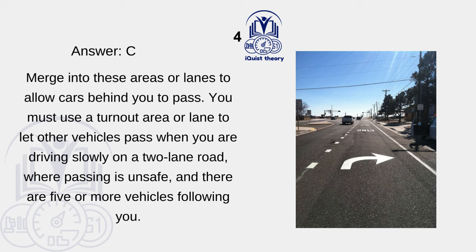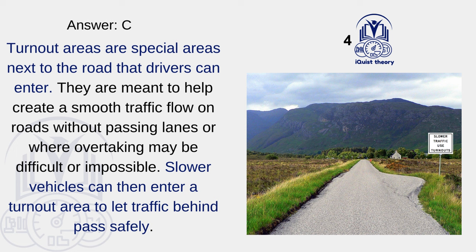Merge into these areas or lanes to allow cars behind you to pass. You must use a turnout area or lane to let other vehicles pass when you are driving slowly on a two-lane road where passing is unsafe, and there are five or more vehicles following you. Turnout areas are special areas next to the road meant to help create smooth traffic flow on roads without passing lanes or where overtaking may be difficult or impossible. Slower vehicles can then enter a turnout area to let traffic behind pass safely.